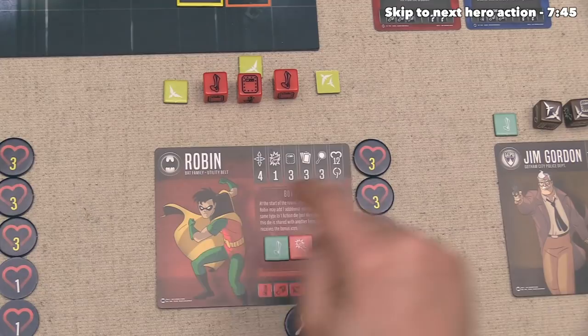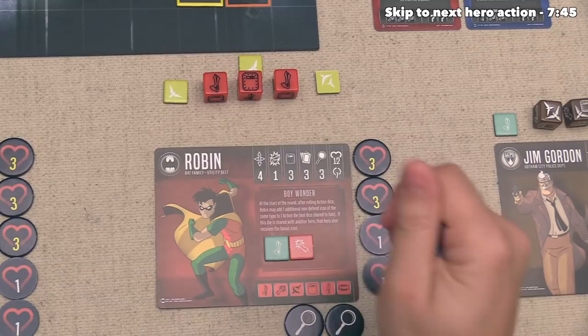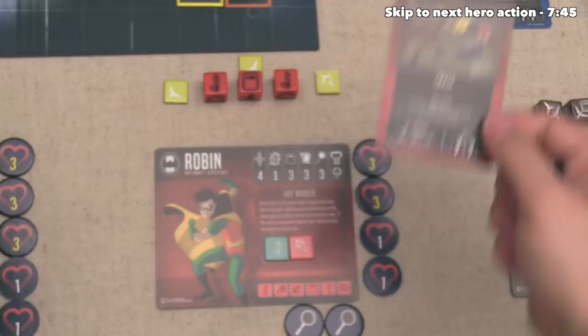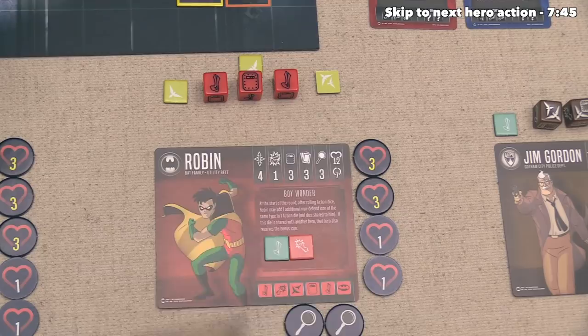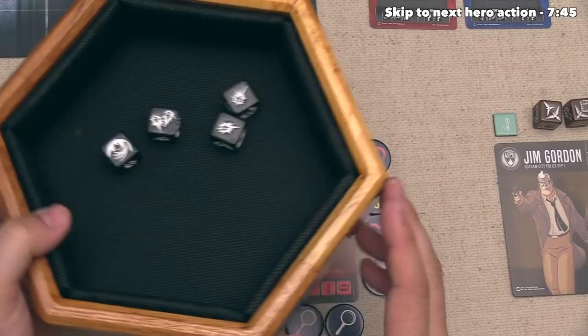Robin can now defend, and they have an extra defense from the icon because they went on the defensive. They will roll three plus one, or four dice, and they do not need to hit two blocks to defend from this attack. They got one block and a double hit, which counts as a block for Robin because of their circus upbringing. This means they're currently taking one damage with those two blocks. Let's hold onto focus, so they are going to take a single damage.